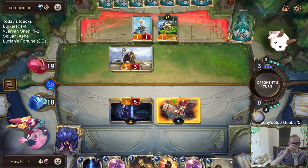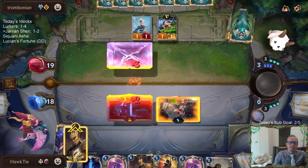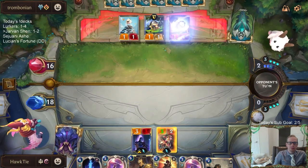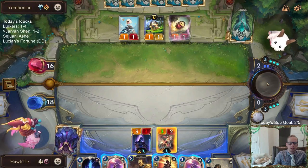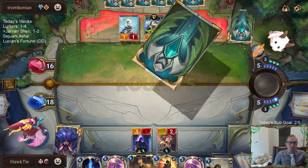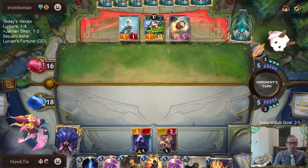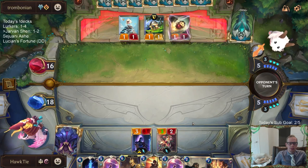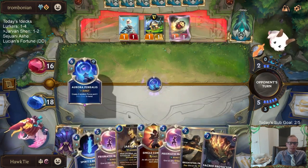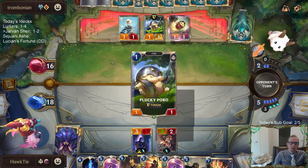Poros are getting kind of popular — it's our second time playing against Poros today. Possibly I should be using the Single Combat right there on that Daring Poro. The Daring Poro is going to be what kills us. We could maybe get double attack with Barrier and Lifesteal — that could be nice.